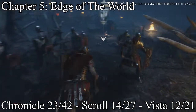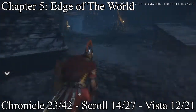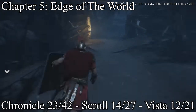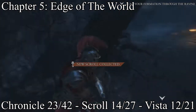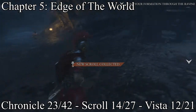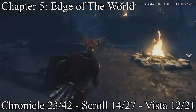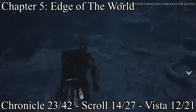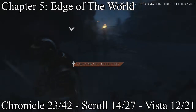Right after you get to the ballista, you'll have two waves — just do the first wave, then the second wave. When the door opens on the second wave, go past the door, and there's a scroll. Then go backwards and there'll be a chronicle all the way back in a little canyon.